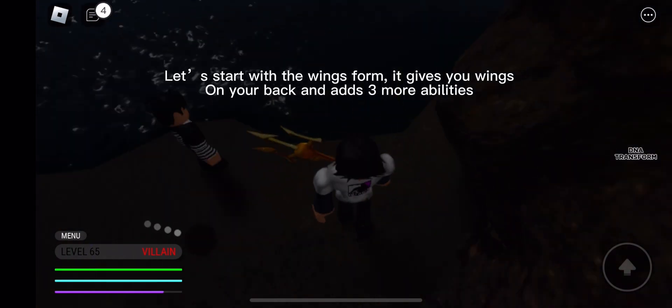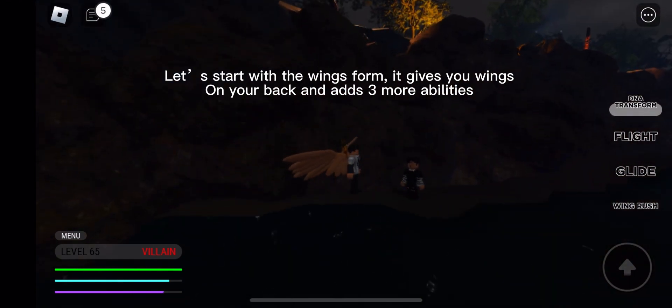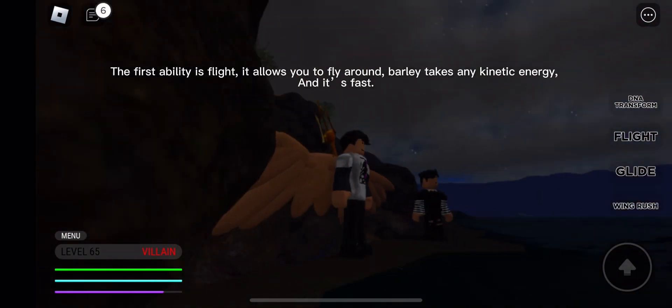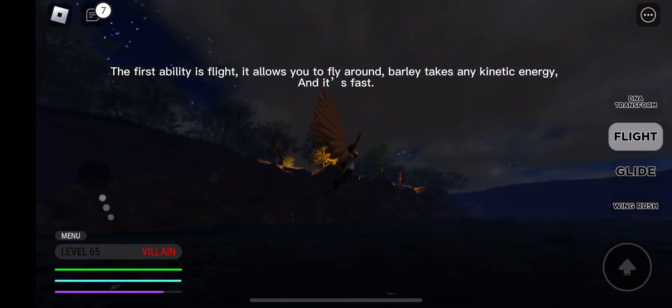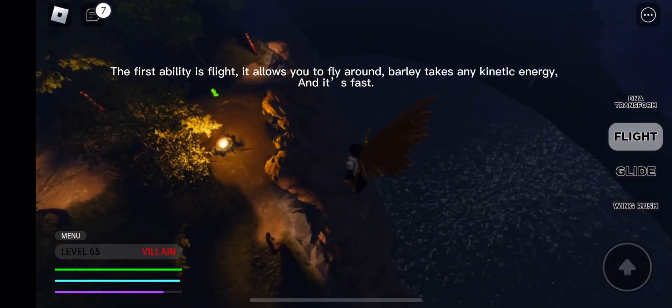Let's start with the wings form. It gives you wings on your back and adds three more abilities. The first ability is flight — it allows you to fly around, barely takes any kinetic energy, and it's fast.